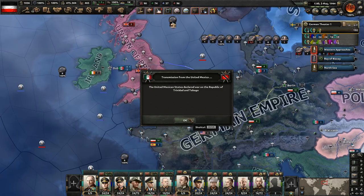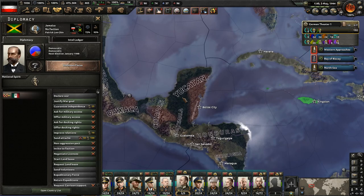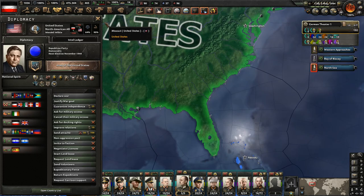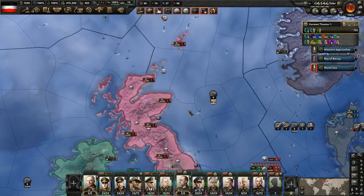The United Mexican States just declared war — that's interesting. Aren't they an American faction? They are. We'll just have to see what ends up happening with that. They declared war on a democratic country but of course they can't be pulled into the American faction because Mexico is already in it. It's interesting that democratic Mexico is also attacking South American countries.